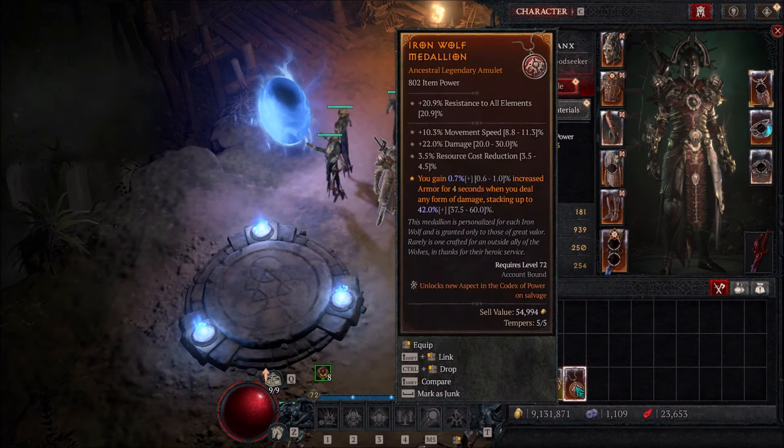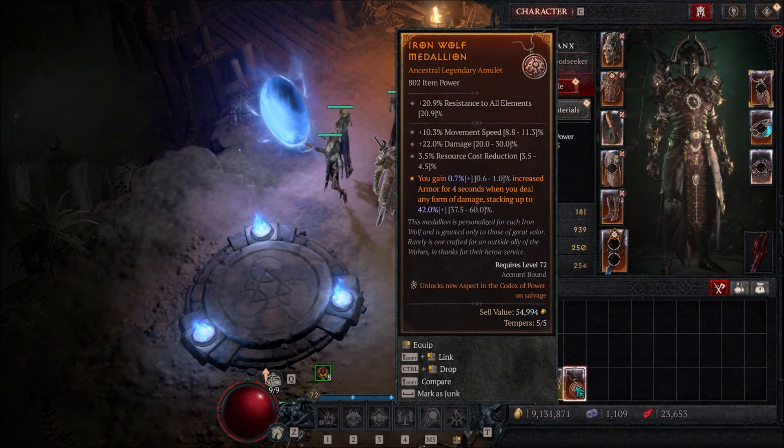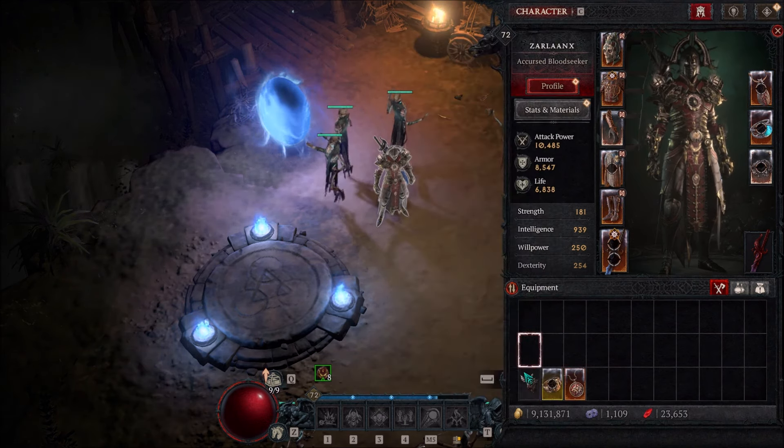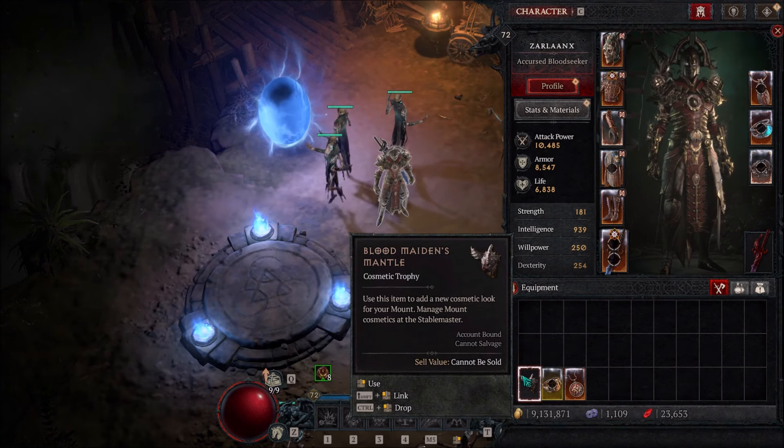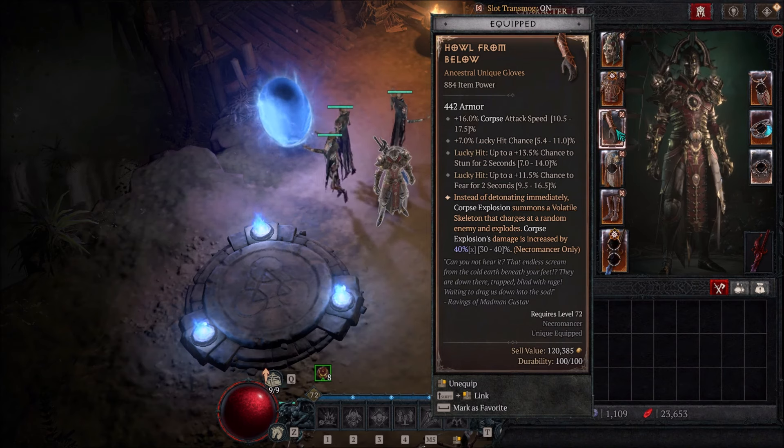When you finish the last quest, you're going to get the Iron Wolf Medallion. It is account bound. The statistics on it aren't that great or anything — you should have way better by the time you do it. When you kill the last boss, it did drop a fashion piece for me, the Blood Maiden's Mantle. It's a mount cosmetic. And doing it on World Tier 4, it actually dropped a unique for me too. I got Howl from Below, and it dropped at ancestral unique level because I was in World Tier 4.